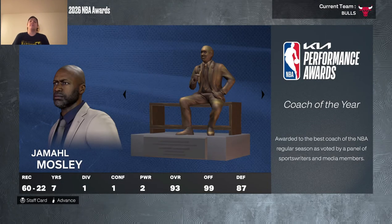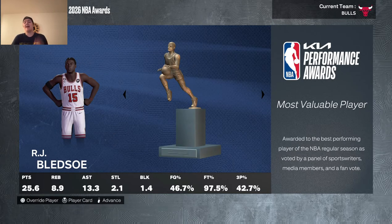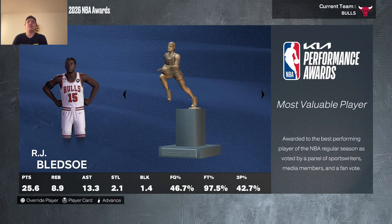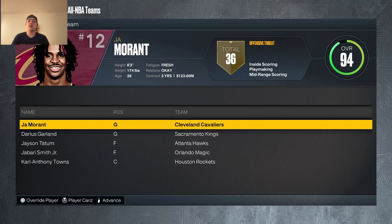Coach of the Year goes to Jamal Mosley — the Magic went 60-22. And for the MVP — drumroll — it was RJ Bledsoe! I'm going to leave the end-of-season footage in here to prove I did not override the player into this. He won it on his own. Obviously I helped by giving him the pieces he needed, but I didn't just hand him the MVP. He also earned All-NBA First Team.